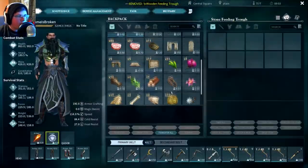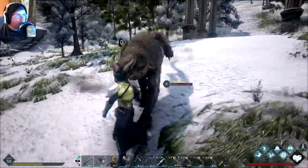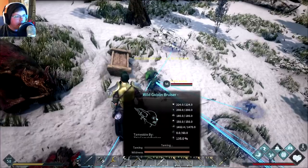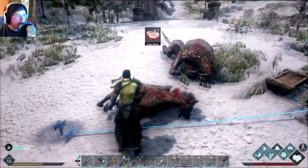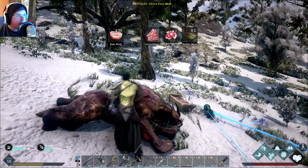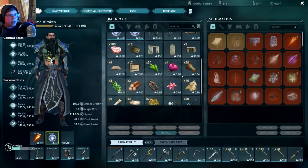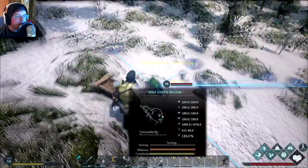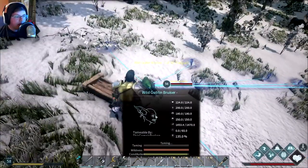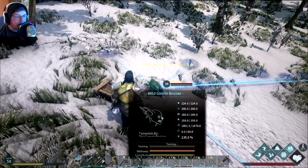He eats meat, right? Yeah he does. Usually around a tame I'd build a building, but I think he'll tame fairly quickly. With the Nidhogg later in the episode I will definitely build a building around it. I brought building materials — walls, foundations, ceilings — and on this single-player world I set the structures to not be easy to break so things won't attack it. Hopefully this guy won't take too long but he's a pretty high level.